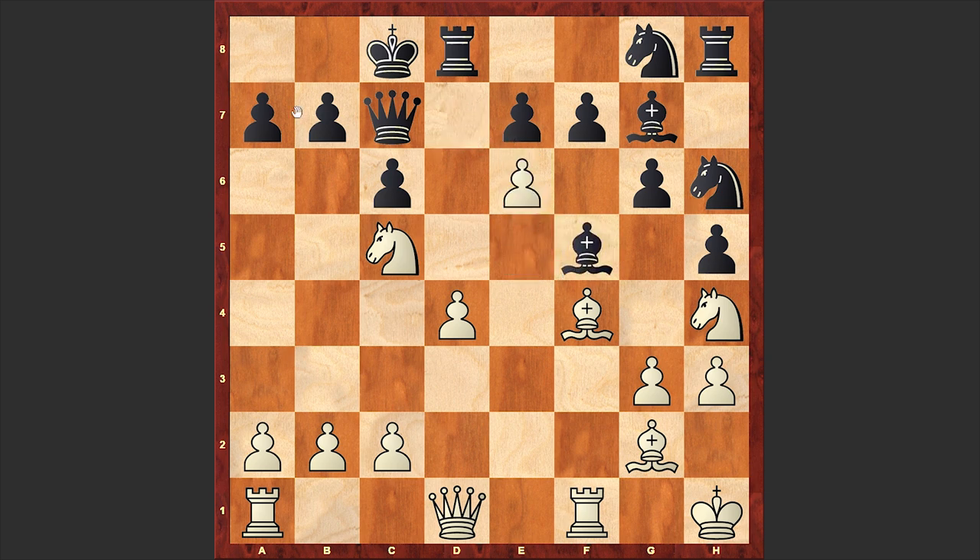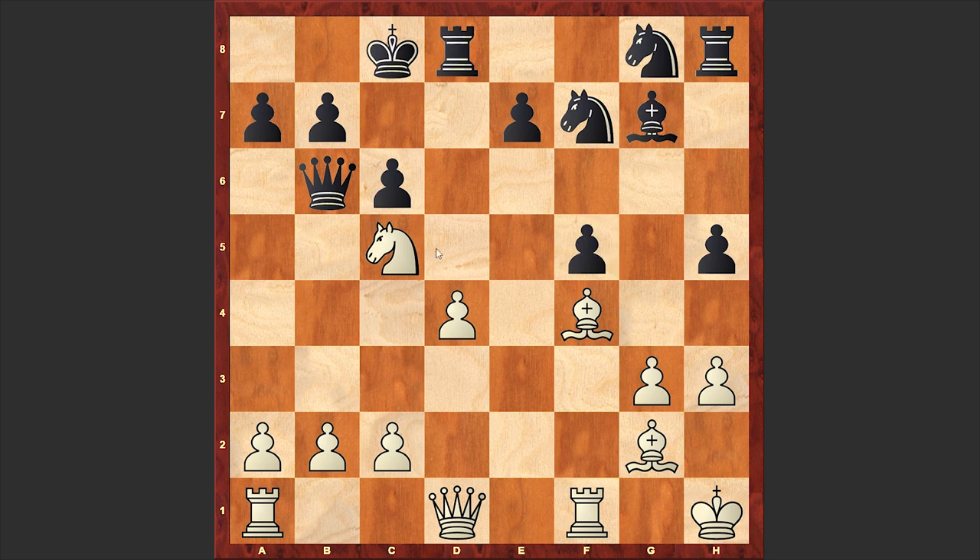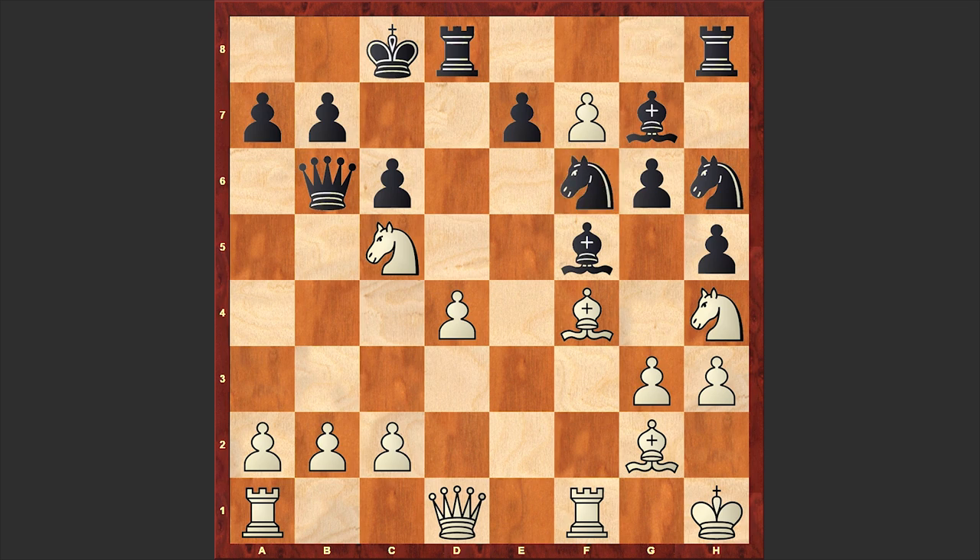e6 appeared on the board. Qb7 and exf7, Nf6. In case of Nxf7, white can just go for an exchange on f5 and then play Nxe6. In our game after exf7 we see Nf6, and Nxh6 — white is removing the black knight which at any moment was ready to win the pawn on the 7th rank.